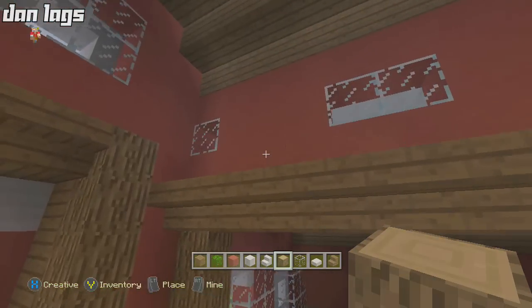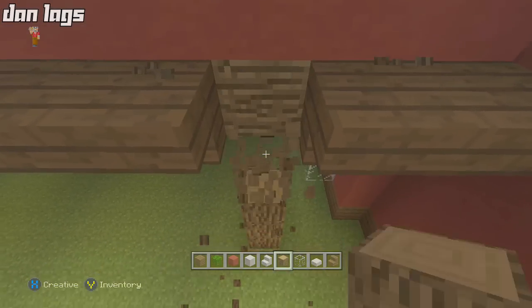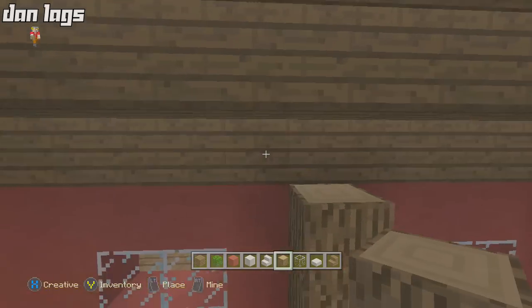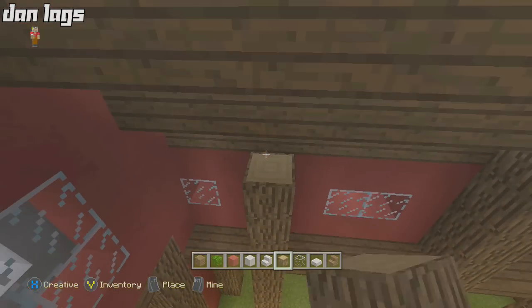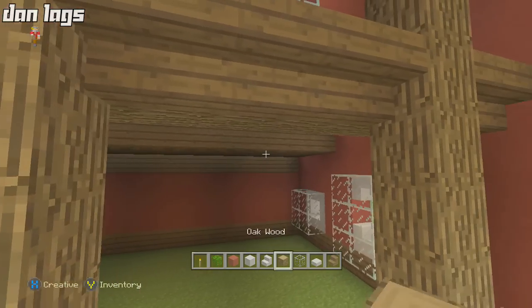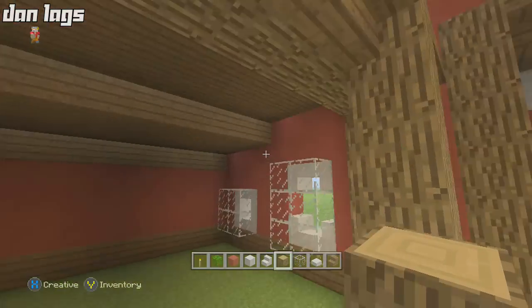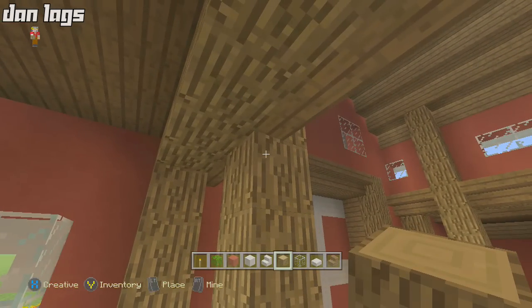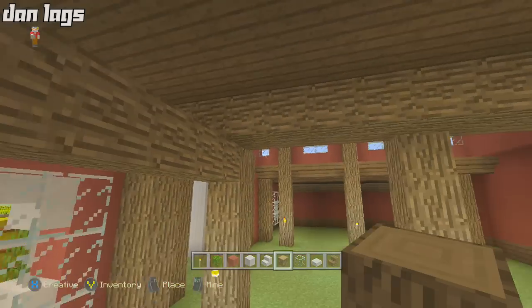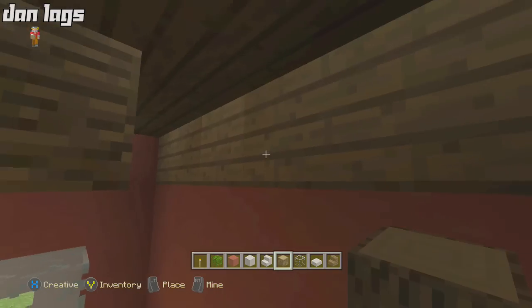Same thing on this side — break the blocks open here, here, and here, and run all three of these pillars all the way up to the top. The rain is finally gone — let's continue. We just finished these pillars. Next, add some horizontal pillars coming out from the top block of oak wood right below each vertical pillar, running all the way to the back of the building on both sides.